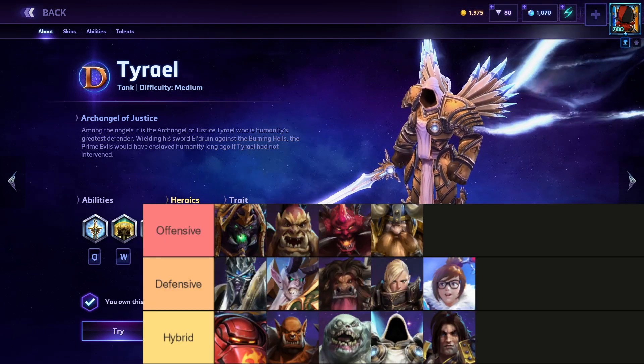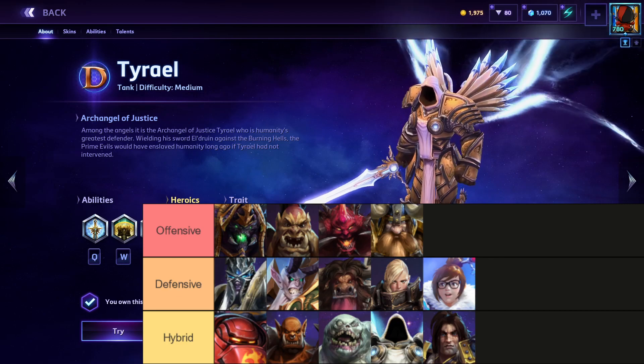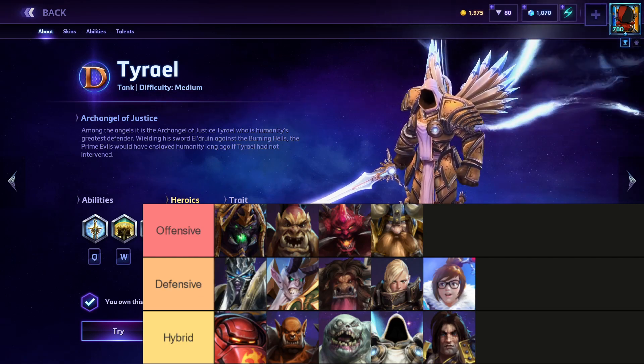So if I pull up the tier list here, we have Offensive, Defensive, and Hybrid. I put Tyrael in the Hybrid division. I do think he's definitely more of an Offensive Hybrid tank, but he can be played defensively.